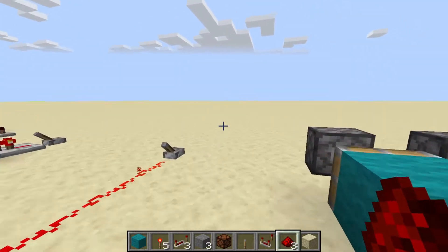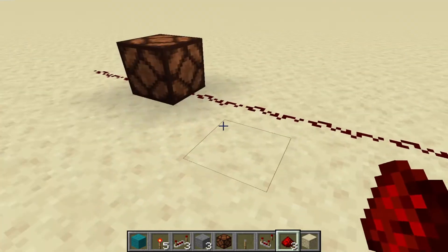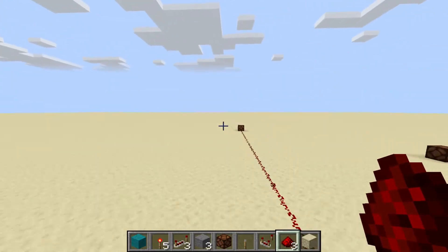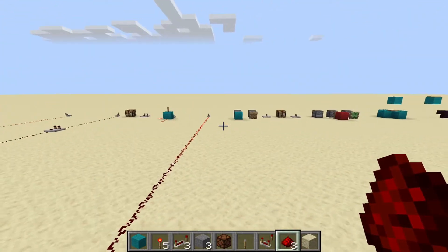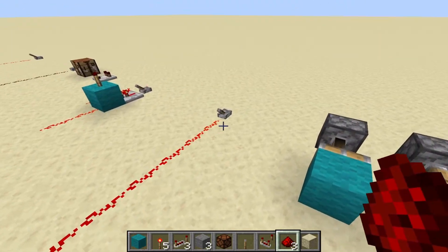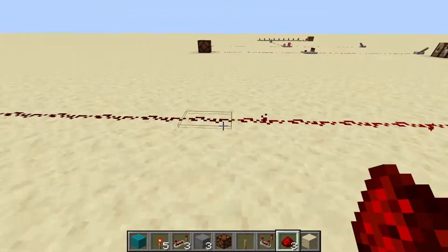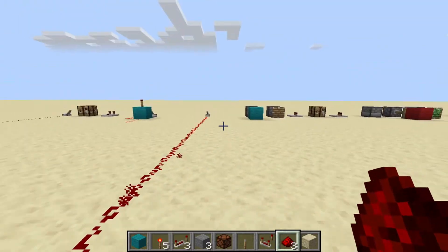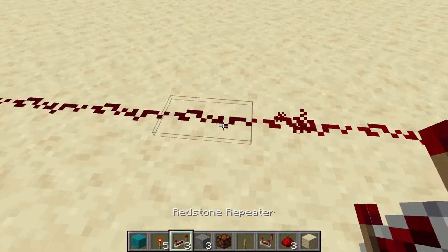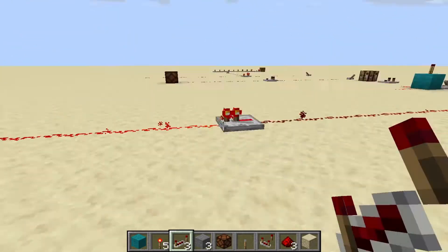The purpose of a redstone repeater is to repeat the redstone signal. Here we have a demonstration where we have a redstone signal that is much too long to light a lamp. Redstone normally only goes 15 blocks, so you'll notice it's at full power at 15, then 14, 13, 12, 11, all the way down until you can see where it ends. This redstone signal cannot reach the lamp at all. However, if we place a repeater here, it will boost the signal again, allowing it to reach the lamp.